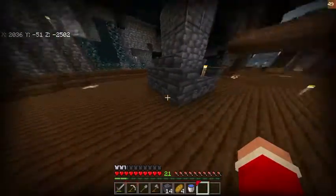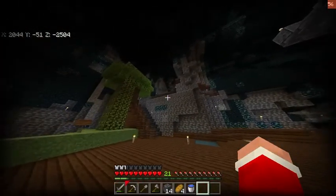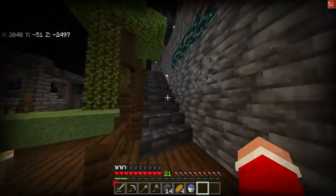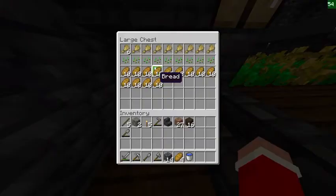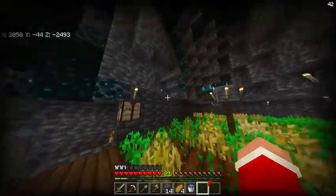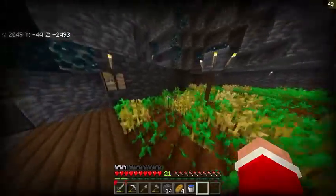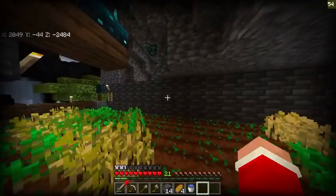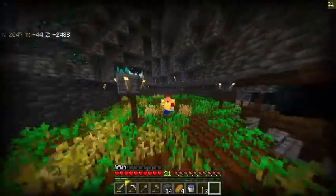After all that exploring I finished and cleaned up this part. We had all the wheat down here and now it's up there. I might remove that tree and fix a little bit more. We've got the fence, the little chest with some wheat, seeds, and food in it, and there's a sculk sensor there because we can't remove it. I really like how this turned out — there seemed to be no light here so I placed a torch.